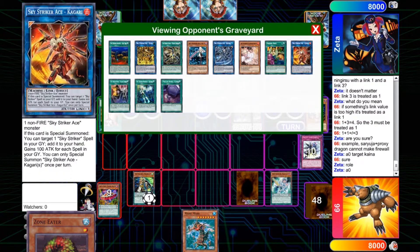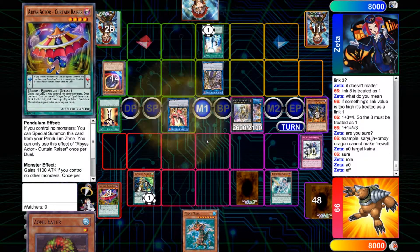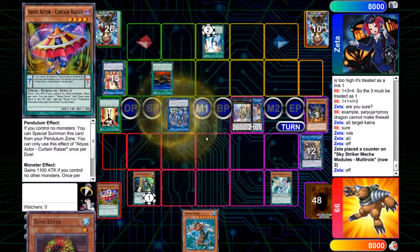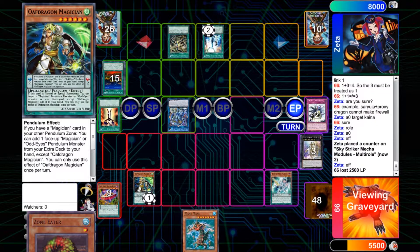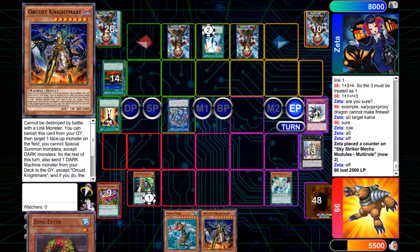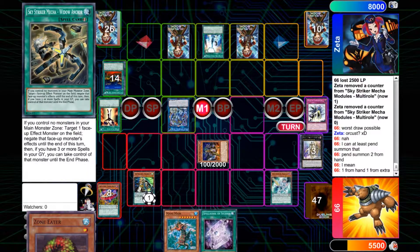But guess what? It doesn't matter. He has all this — he's not going to be able to win. He goes through, he tries to clear my board, but that doesn't matter. Because I outgrind him. Crescendo gets me Nightmare back, and now I'm in the commanding position, even though he has all this stuff up.